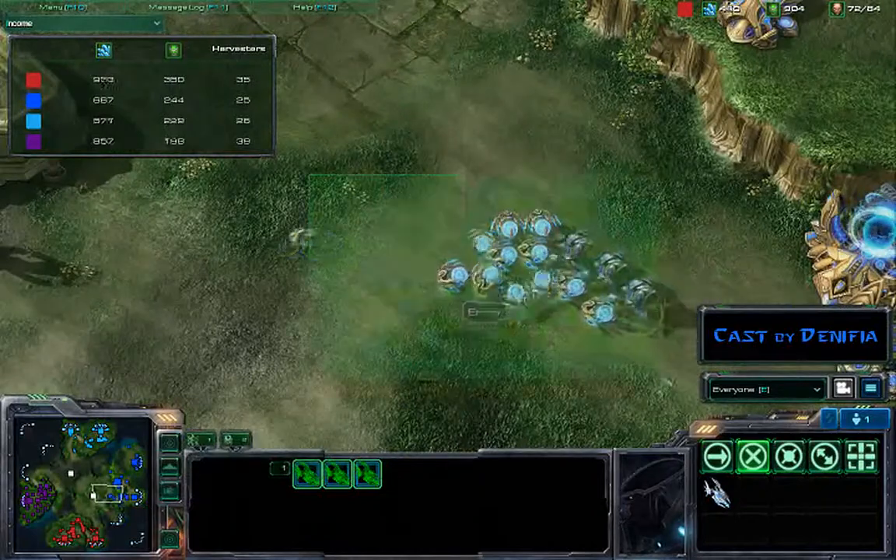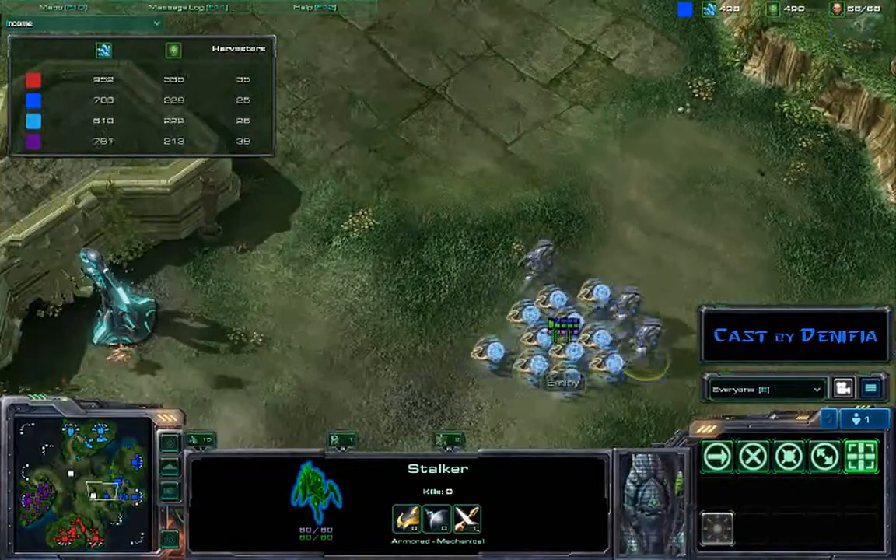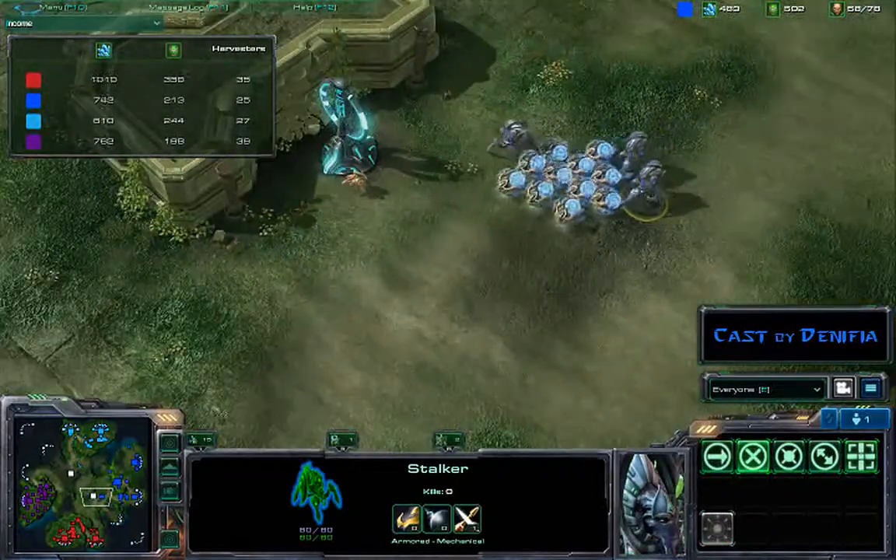Back into my base, I've got all my forces, which are now made up of sentries and stalkers, because I know they've got air units. Now moving in.